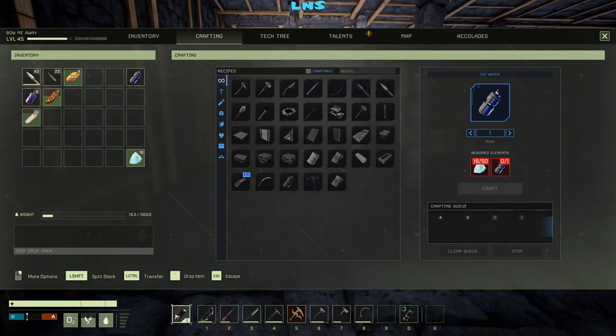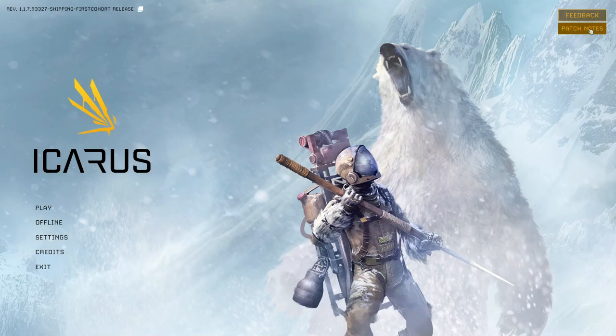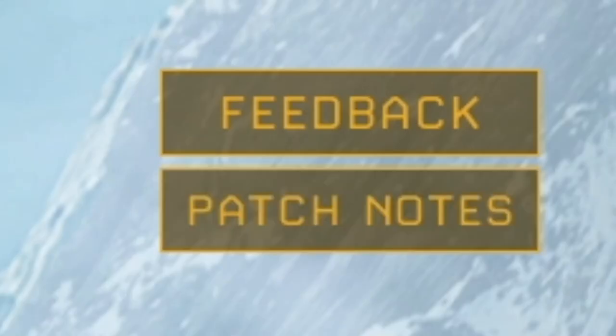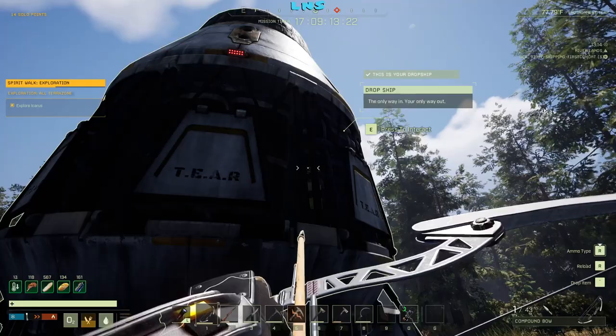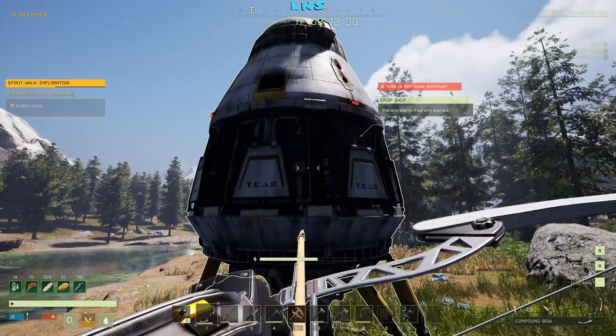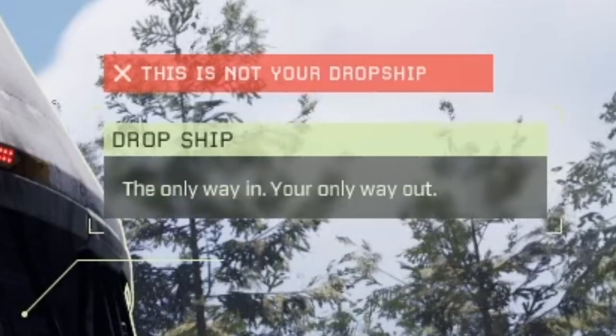They added the ability to put your flashlight on your light bar. They added patch notes to the launch screen — all you have to do is click it and it will bring you to a separate web browser with the patch notes. You can now see a tooltip showing whose dropship is whose. As you can see, it says this is my dropship, and it says this is not your dropship if it belongs to someone else.